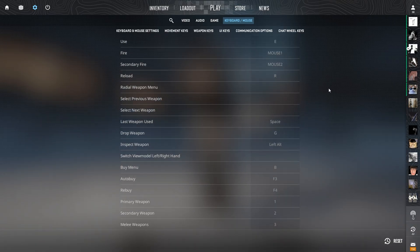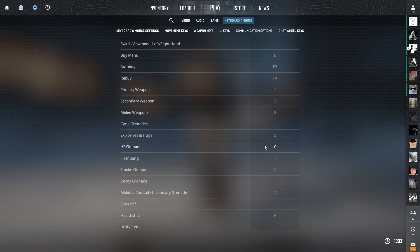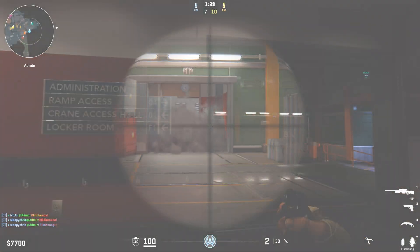Lastly, my binds. The main differences are: Last Weapon is bound to Space so I can switch weapons while going for a line; Inspect is on Left Alt; and all my nades are bound to specific keys — Frag on C, Flashbang on F, Smoke on X, and Molotov on V. That's pretty much everything I've changed in my binds.